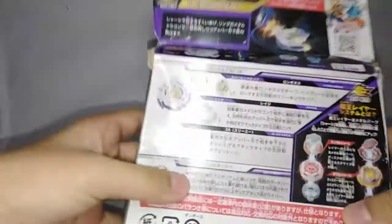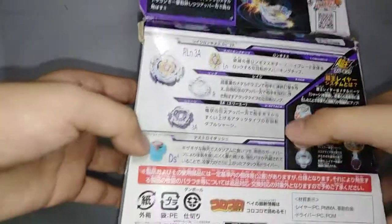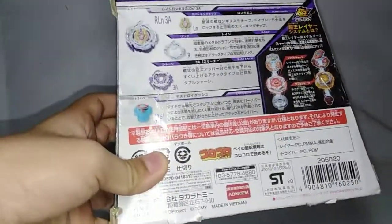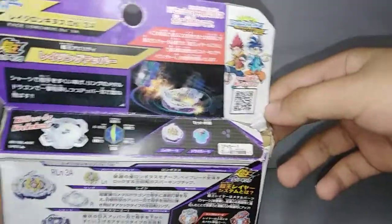Now let's look at the parts. We have Longinus as the chip, and then Rage, and then 3 Attack, and then Destroy Dash, guys. I'm really excited for Destroy Dash because that's one of the best drivers in the meta, or in the game. And as you can see, there's Hikikaru in there.